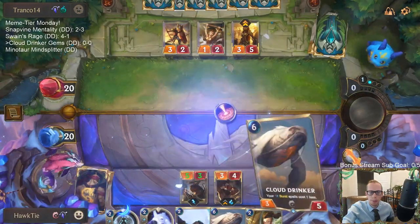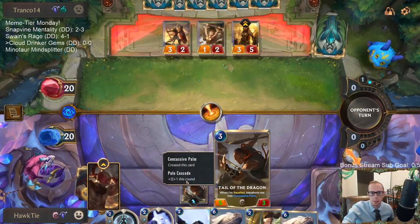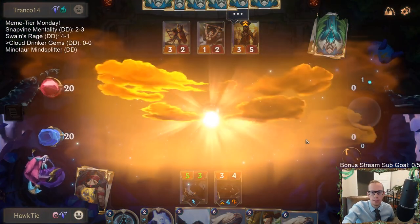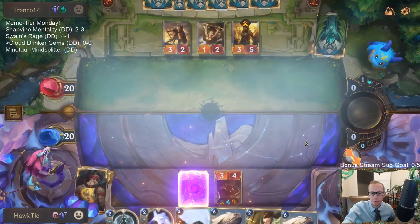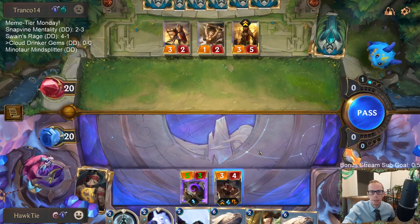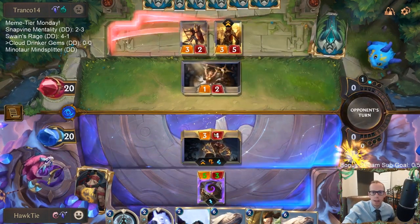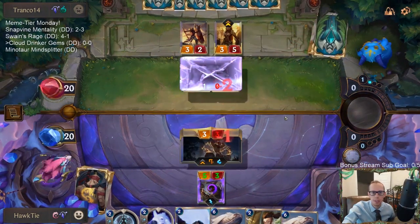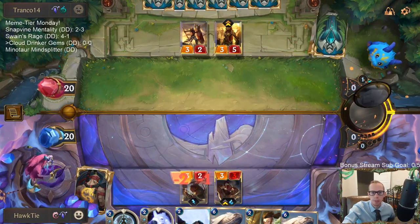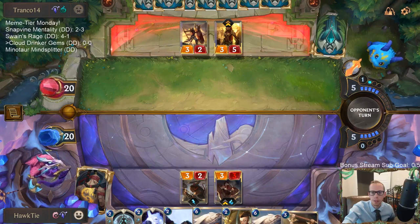We're going to give the +2/+1 over to Tail of the Dragon so it will be the thing stunned by Leona. Now we'll be able to challenge with Lee Sin. The only thing to really challenge and get out of here is this 1/2 — I don't really want to challenge the 3/2, but we still get to kill that.